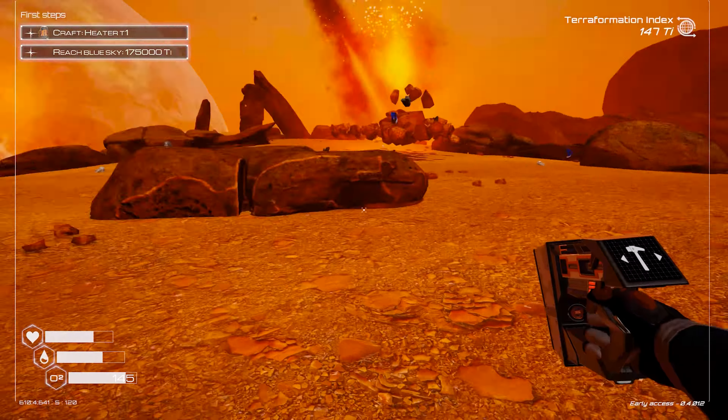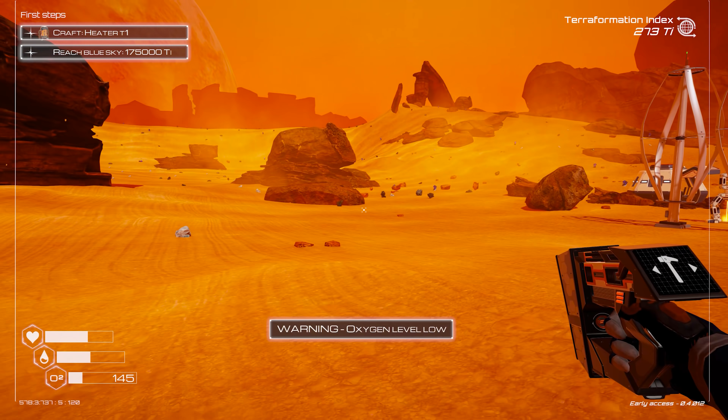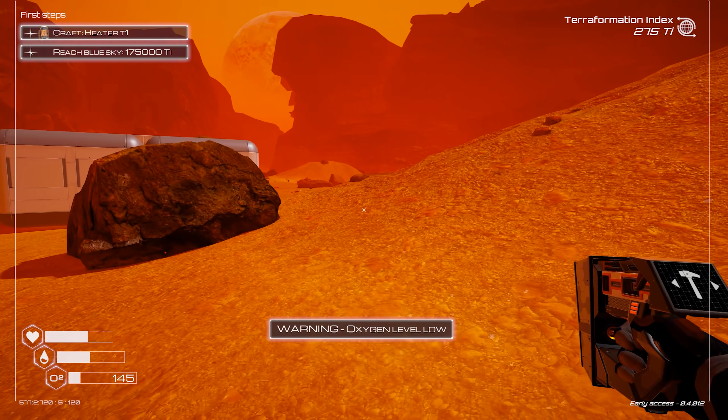One just landed right here — trying to find the aluminium. They don't always land with it. I need that torch. There's something shiny over there — that usually means aluminium. Yep, that's aluminium. The resources from meteorites despawn when you save and exit, so make sure you pick them up.